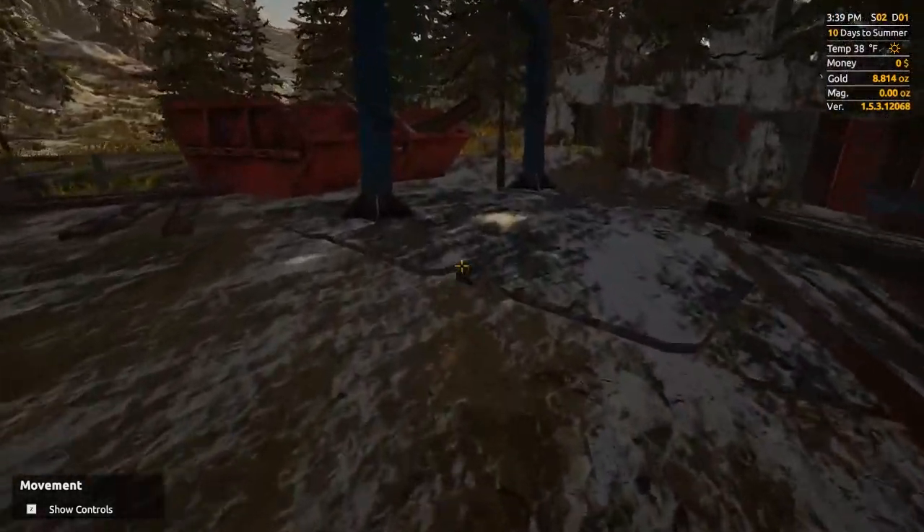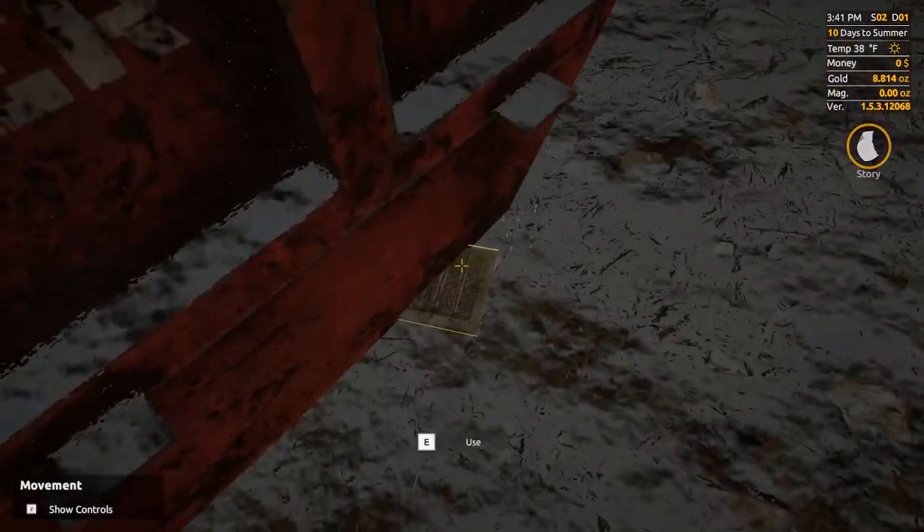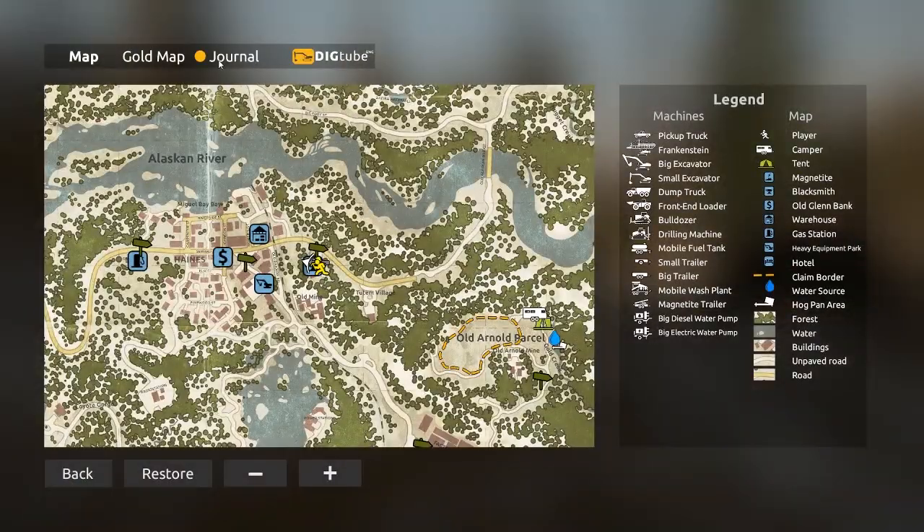I'm going to run over here because I believe there's another story page — yes, it is down here. 'Calm down, Betty. We can reheat it later,' said the young apprentice. 'We don't have time for that. The customer will be here tonight. We need to do it now, Deheru. Take this mold and put it inside the crucible. We'll make it fast. Deheru grabbed the mold and the crucible and took a position next to Steven Batty. That day had been long, too long for all of them. But at the end, the customer was satisfied and that's what matters.'